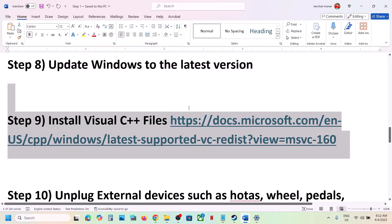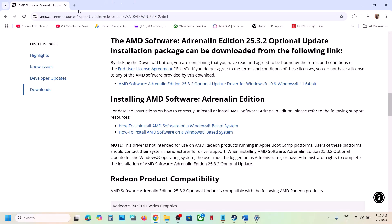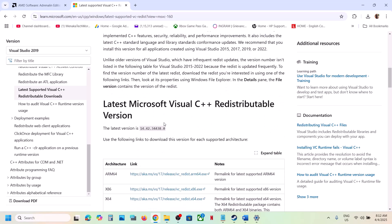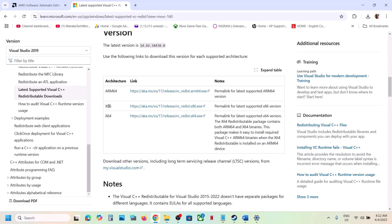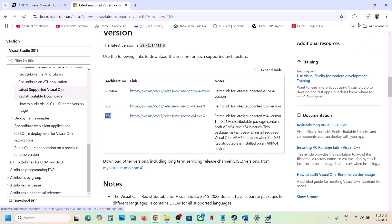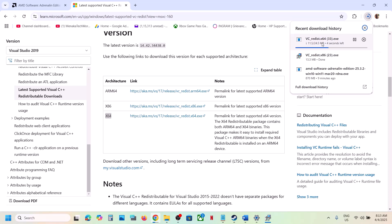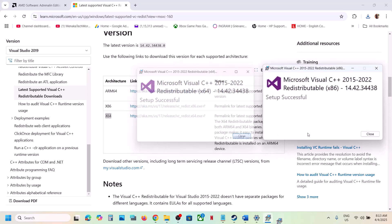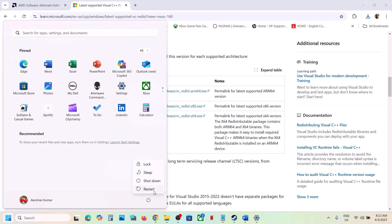The next step is to install Visual C++ redistributables. The link is provided in the video description — open it in a browser to go to the Microsoft website. Download both the x86 and x64 versions of Visual Studio 2015–2022. Run each exe file; if you see a Repair option click Repair, if you see Install click Install. Make sure both x86 and x64 are installed, then restart your computer — a restart is required — and launch the game.